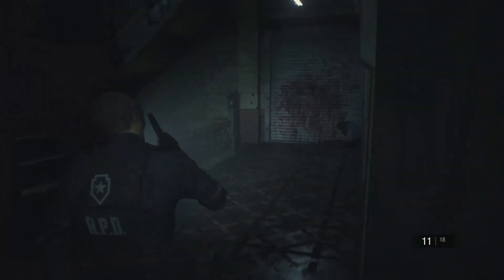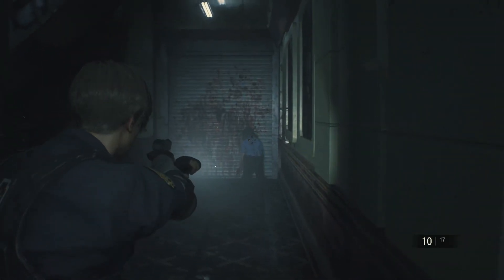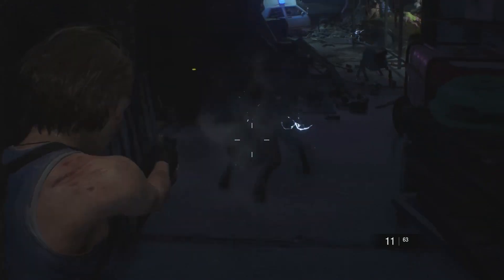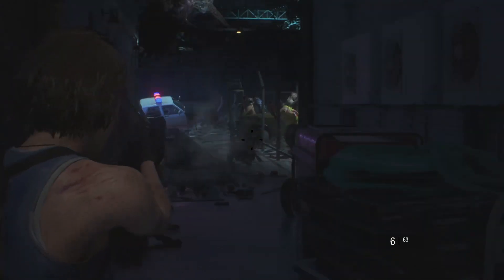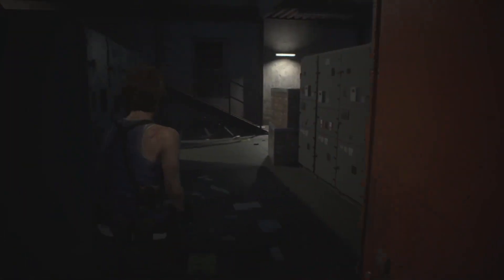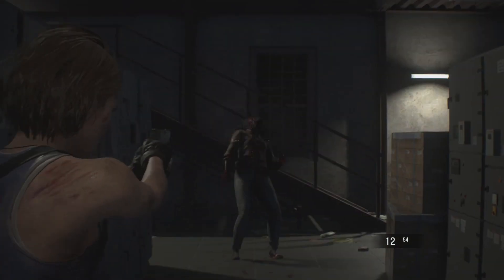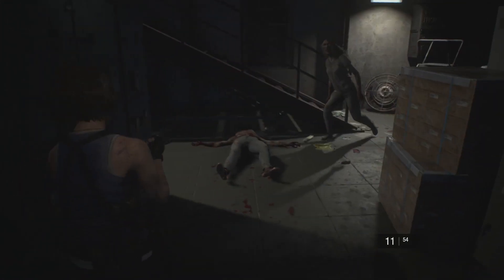One of the standout features in the aiming mechanics of Resident Evil 2 remake and Resident Evil 3 remake is the implementation of reticle bloom. This mechanic adds a layer of tension and decision-making to combat encounters, setting these games apart from most other over-the-shoulder shooter games. Reticle bloom refers to the time it takes for an on-screen reticle to become pinpoint accurate. When you first aim your weapon, the reticle is relatively large and imprecise. However, as you hold your aim, the reticle gradually shrinks and tightens, indicating that your shot will be more accurate and result in increased damage.